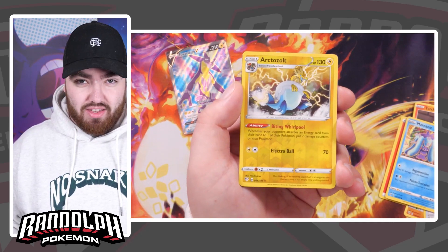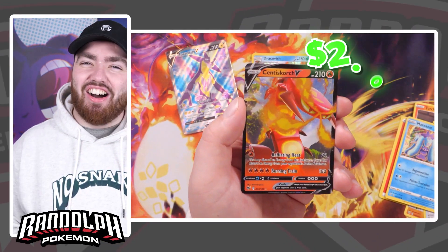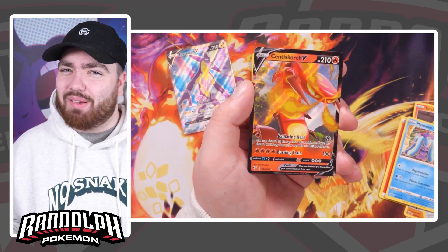We've got something rare there — a rare reverse. And the final card, please... Centiskorch V! It did tease us with the redness and the Fire Type Energy, but it wasn't the Charizard.